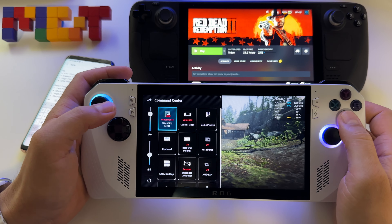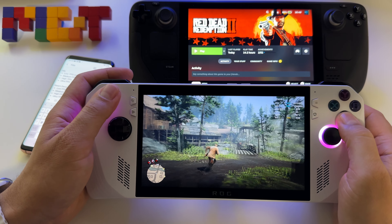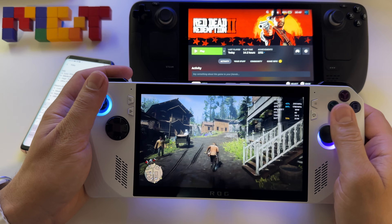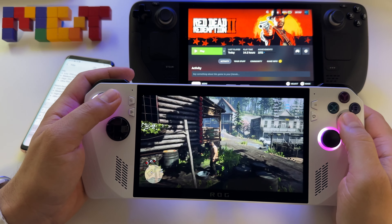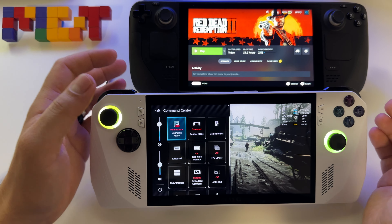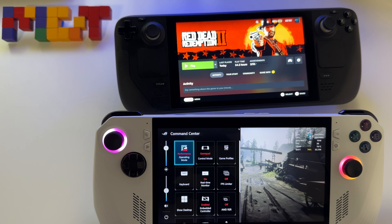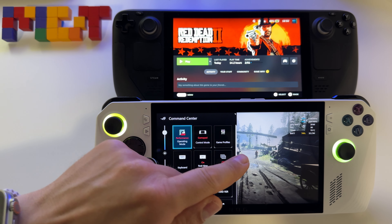Let's switch back to performance mode at 15–20 watts and we have 42 frames at 19 watts. You keep your 40 frames here even playing at around 20 watts. I would say, unfortunately, this device — the Steam Deck — cannot compete with ASUS ROG Ally. It's a great device with a lot to offer, but unfortunately it can't reach performance like this one.